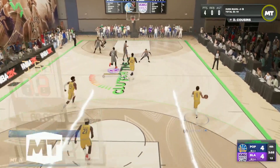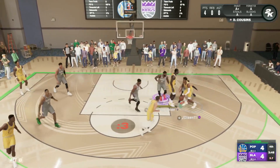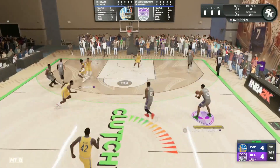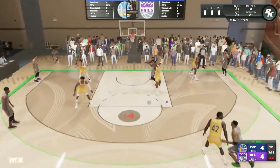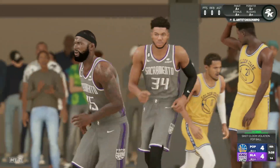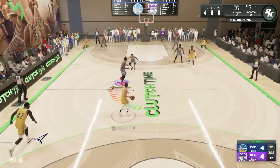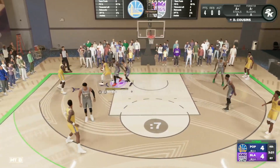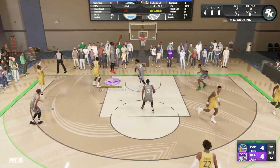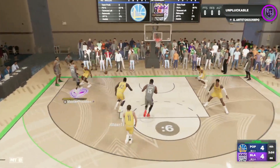This Boogie card is super fast for a center — 83 speed, 83 acceleration, and around 77-79 speed with ball. We play defense on Cam Reddish, get a steal, and run in transition. Boogie wants to attack the paint and get three-pointers going. We play great defense and box out — I do like Boogie's rebounding animations, it seems like he can definitely snag boards at a very high level.